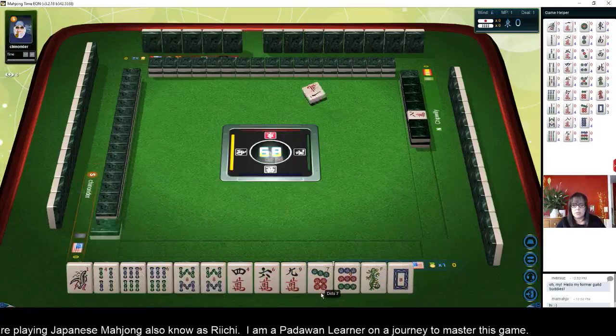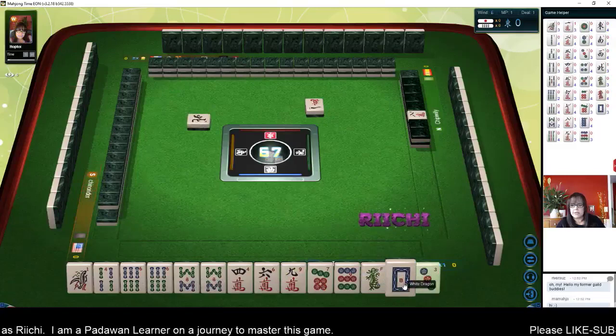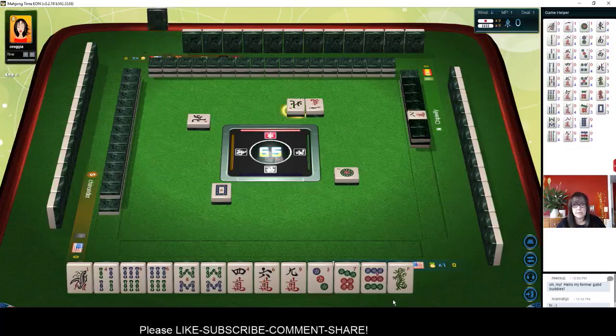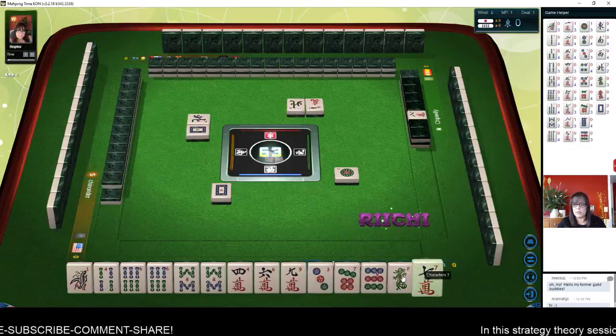We have mixed suits, nine crack is Dora, and we have two pair single dragons. I'm thinking we should try to play all chi's, stay concealed, and shoot for Pinfu — which is all chi's, concealed — and Riichi. That would allow us to use nine crack, which is Dora.